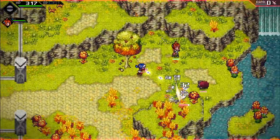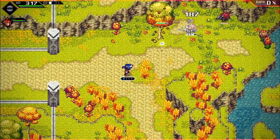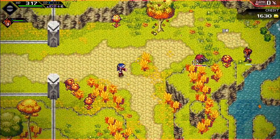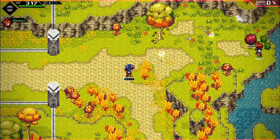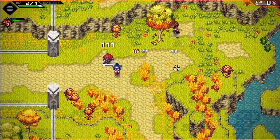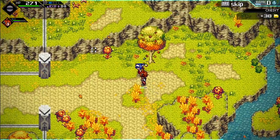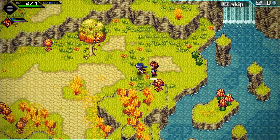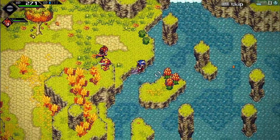Jumped into the whole situation. Probably shouldn't use combat arts when enemies are doing a red-glowing attack. Noting that you can't dash and attack simultaneously — important.